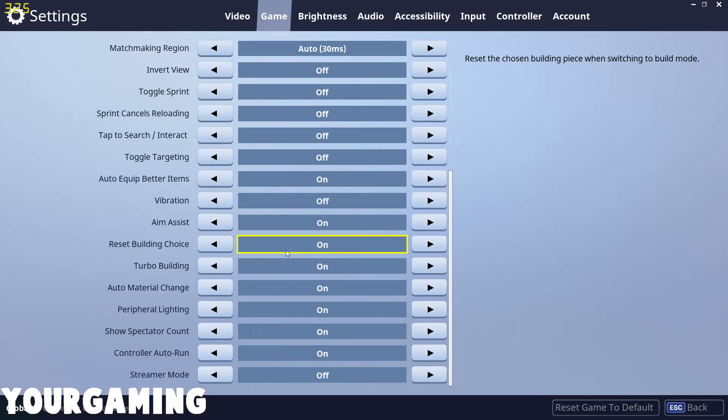Let's skip over brightness, audio, and accessibility because those aren't really anything we need to think about. Let's skip right ahead to input.